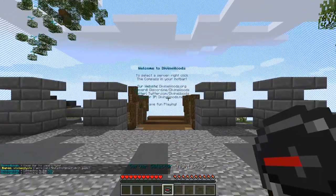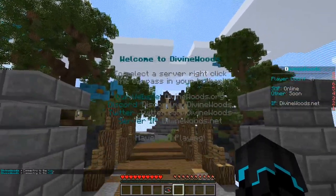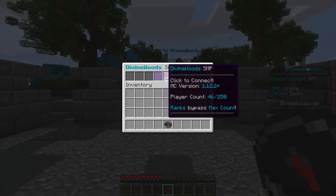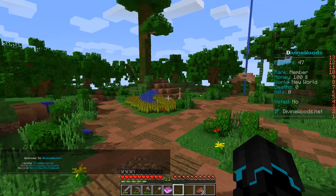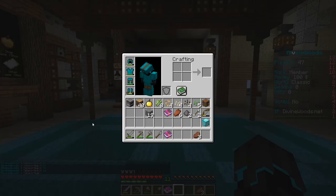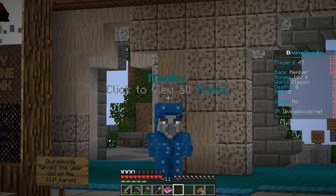Let's head back to the hub, because this is where you spawn once you join the server. You can right-click the compass for the website, Discord, Twitter, and server IP. Going into the server selection, here we have the SMP. Join the SMP and you spawn in here and get your default kit upon joining. You can get daily rewards, and you can also buy ranks on their online shop.